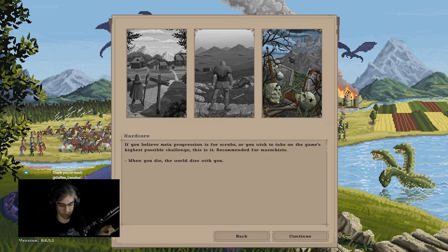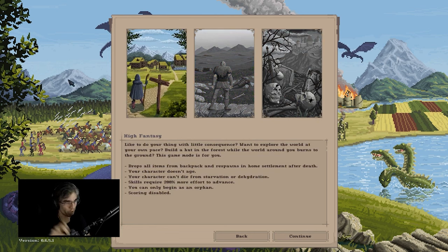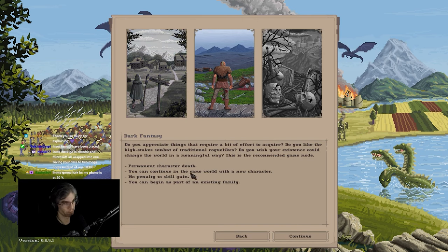Kind of like proper roguelikes like TOME, you have your different difficulty levels. Easier ones let you respawn one, two, or three times depending on the difficulty, and there's a difficulty where you can earn respawns, and one where you just respawn. Then there's also high fantasy, which is their easy mode — drops all items from your backpack and respawns you at the home settlement after death. It basically makes it into a turn-based survival crafting game. I like it when traditional roguelikes have tourist modes. So we're just going to play dark fantasy because that's the intended difficulty.